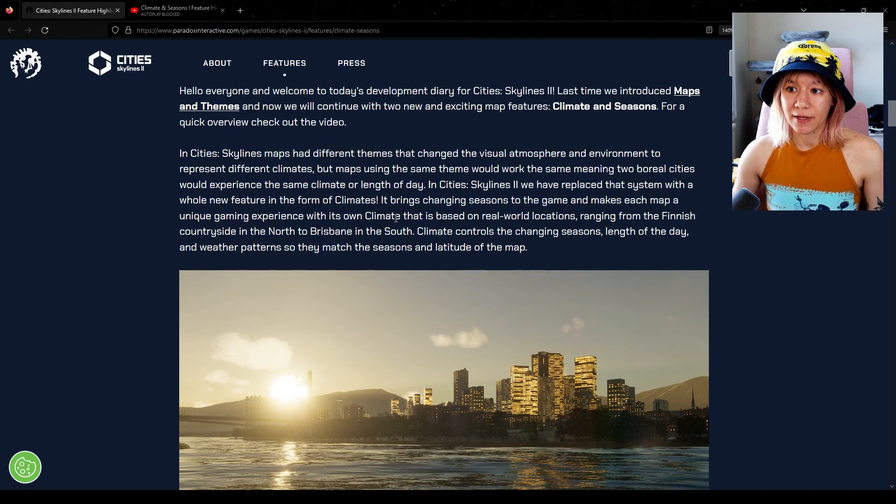In City Skylines 1, maps had different themes that changed the visual atmosphere and environment to represent different climates, but maps using the same theme would work the same - meaning two boreal cities would represent the same climate or length of day. In City Skylines 2, they've replaced that system with a whole new feature in the form of climates. It brings changing seasons and makes each map a unique gaming experience with its own climate based on real world locations, from the Finnish countryside in the north to Brisbane in the south.